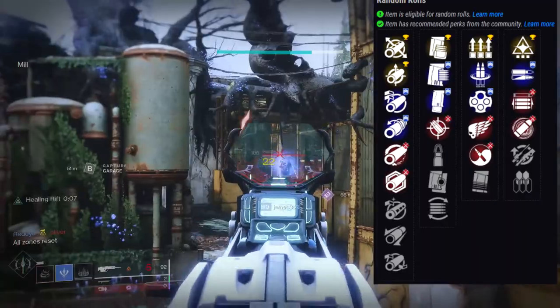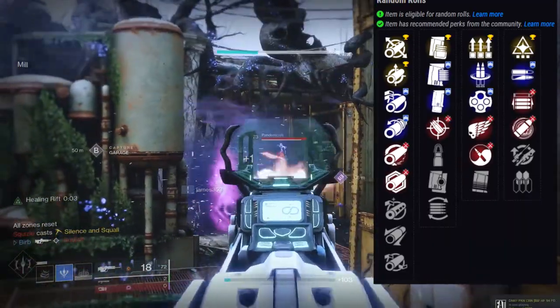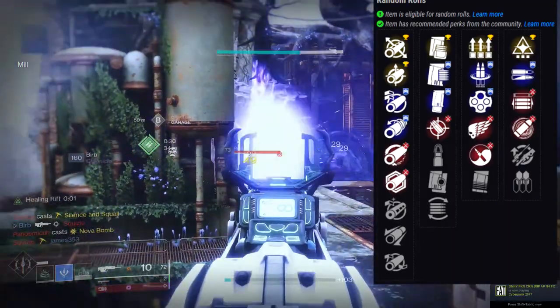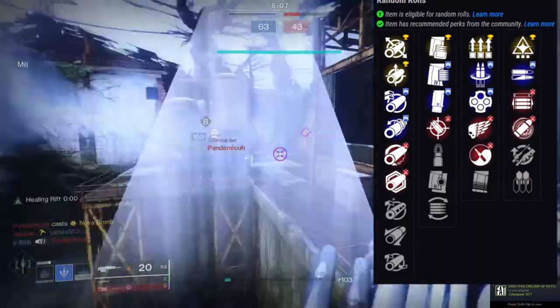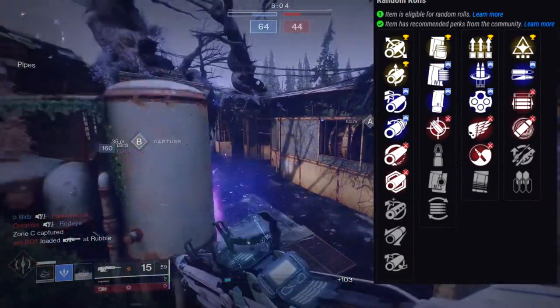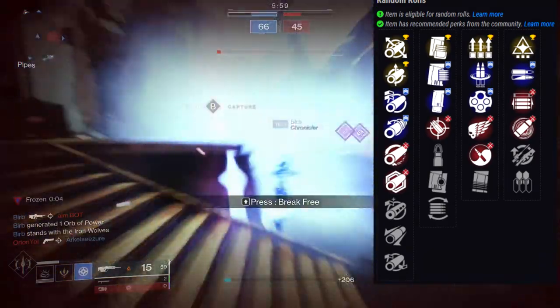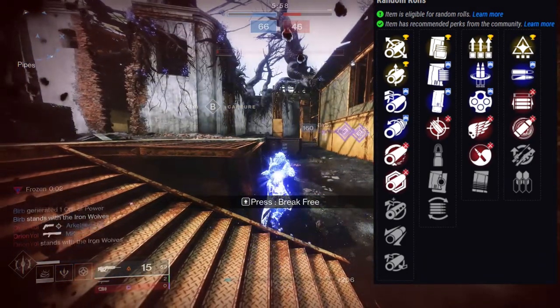I don't think opening shot gives you that much of an edge in my opinion. Eye of the storm I hate with a passion. Sympathetic arsenal I think is just weak - don't use it. Redirection is also a weak option; I don't like redirection at all.